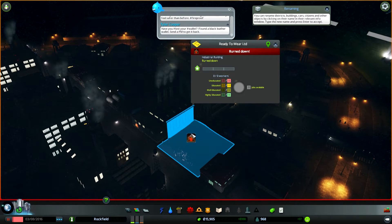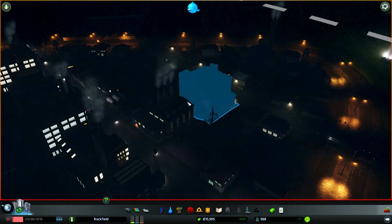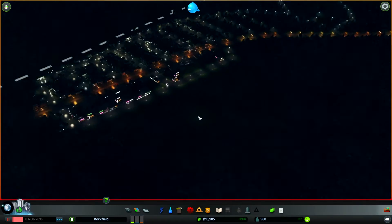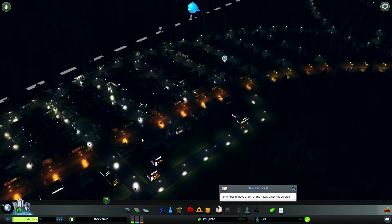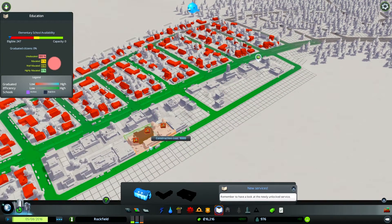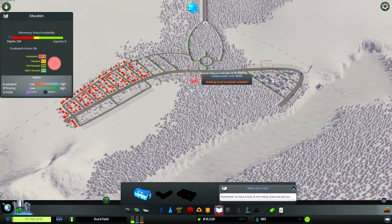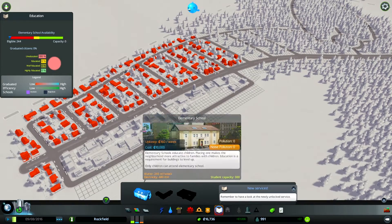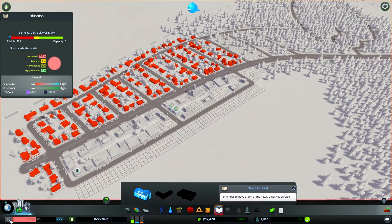Ready to Wear burned down. So now you have to demolish it. I'm glad demolishing doesn't cost money. We're going to need to get a fire station over there at some point. We have access to education - 247 eligible citizens for education. If I built it, it would get filled pretty much. It costs 10,000 though, so I want to wait until we have 20,000. I don't want to spend my money down below 10 if I can help it.